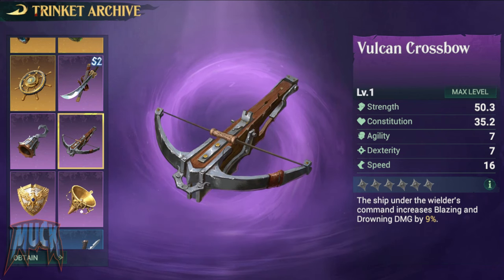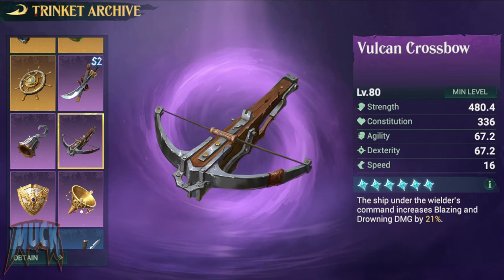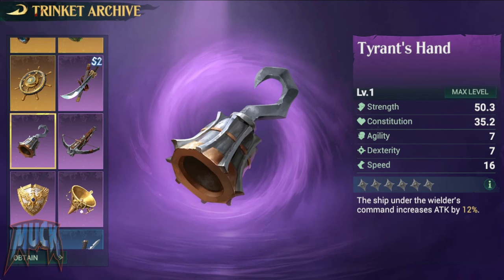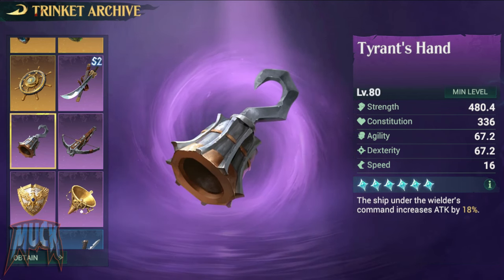The Vulcan Crossbow increases blazing and drowning damage by 9% up to 21%, ideal for heroes like Lester, Ned, Barnacle, Mad Dog, etc. The Tyrant's Hand increases attack by 12% up to 18%.